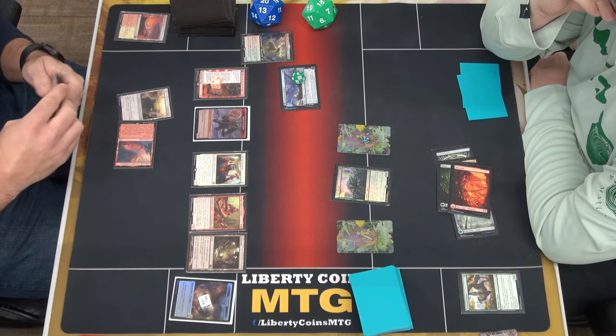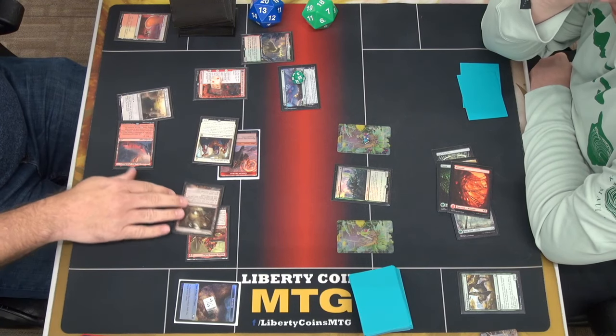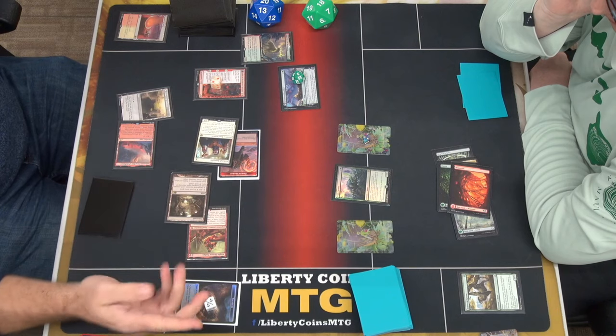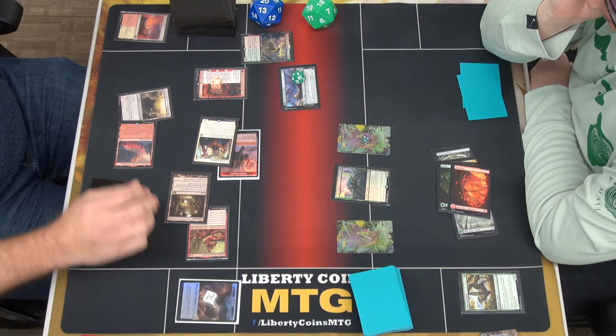Activate. Go to attack. Turn everything sideways. Before blocks, you've got 1, 2, 3 treasure from that, and then one more is 4, so it goes to 7. And then I'm going to sac and do your dragon — the one.